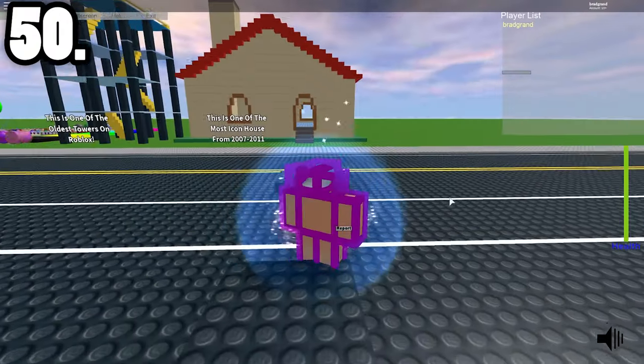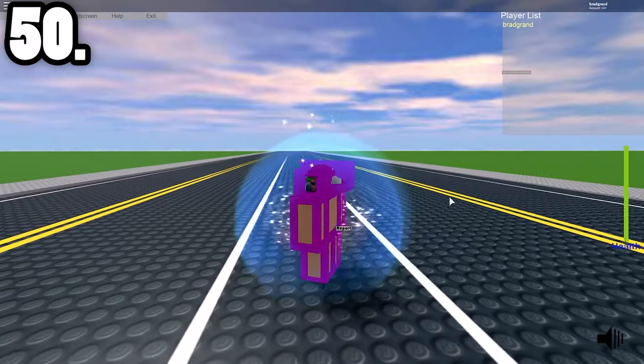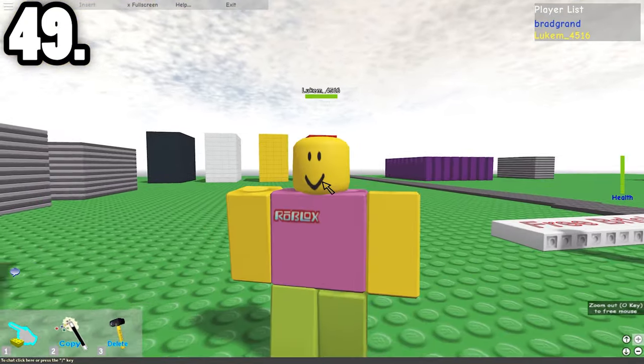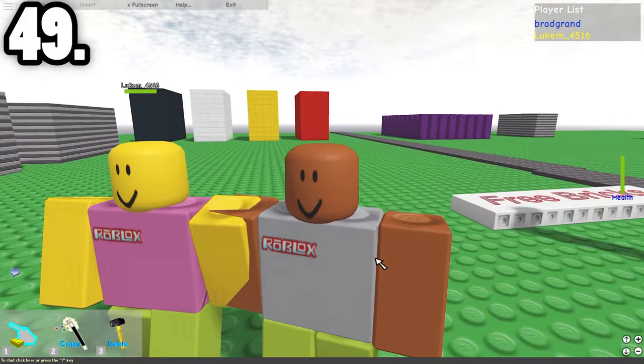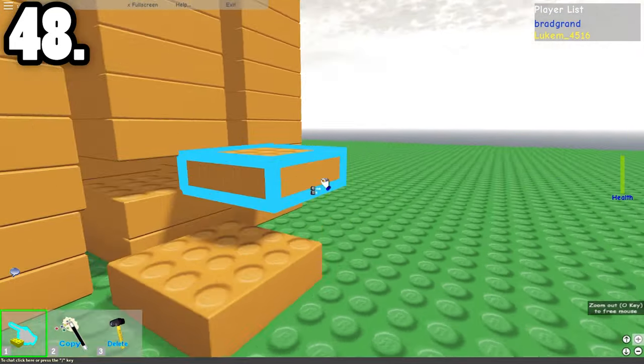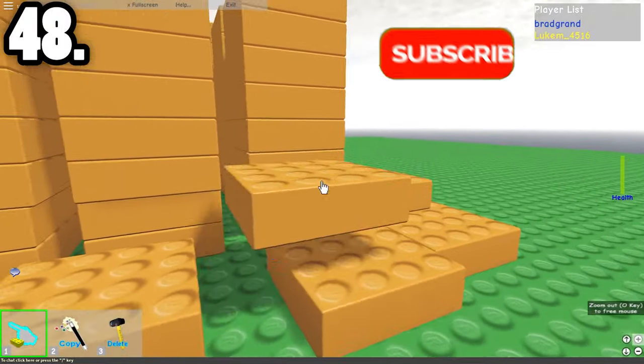Every time you respawned there used to be a colorful aura around your character. This is what the first ever Roblox characters looked like — they had no style, no variation, no hats, and they all looked very plain and basic. This is the first ever texture they had in Roblox, very simple, looked a lot like Lego, but as the game evolved the textures got better and more unique.